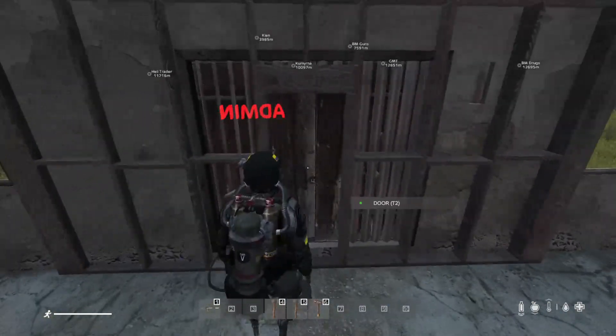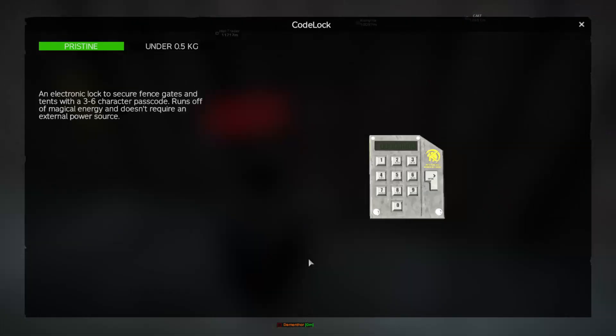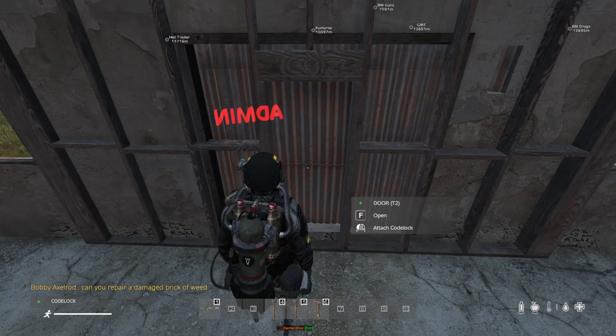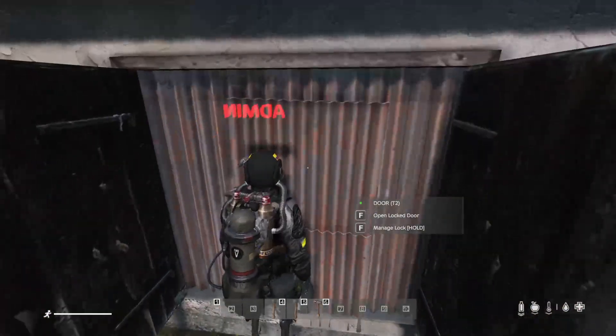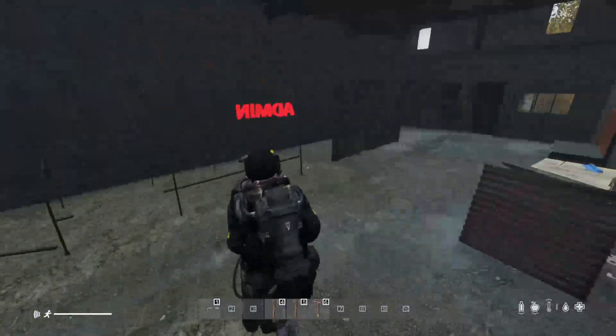I forgot to tell you something important before your base is ready: you have to place a code lock. This is a code lock — it's used to lock your doors. You hold it in your hand, attach the code lock, and set a passcode. You can use letters or numbers. So now it's set. If you don't have the password, you won't be able to open that specific door, and enemies will need explosives to destroy your door and raid your base.